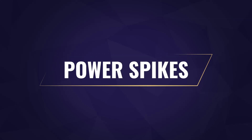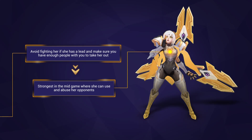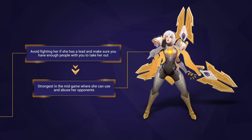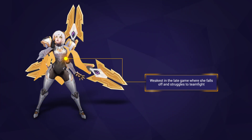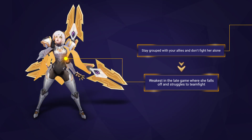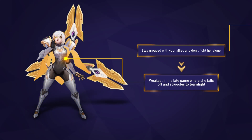Irelia is strongest in the mid game where she can completely abuse her early game advantage and dive enemy champions repeatedly. She can 1v2 or even 1v3 with ease when she has a lead, so expect her to thrive when split pushing. Irelia is weakest in the late game where opponents look to group and fight together, as she can really struggle in teamfights against champions with heavy crowd control and peel.